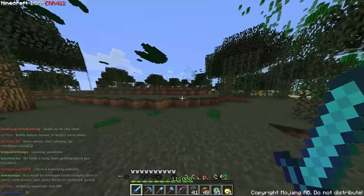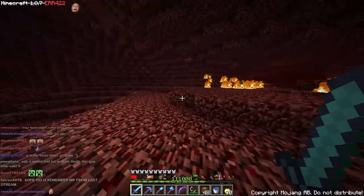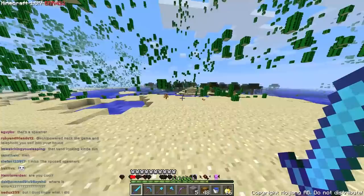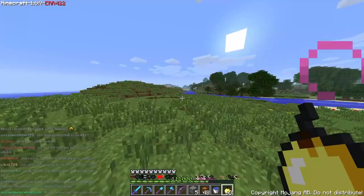We shouldn't go in the water because one time we killed him in the water with thorns armor and all the stuff just sunk to the bottom of the ocean, so we should definitely stay on land. A spawner, a bucket — pretty good. God, the old Nether was so disgusting, I'm so glad they updated it. It's also really laggy in here. What is AIR 422? It's just like normal Minecraft basically. What mob do you hate the most? Skeletons — they're like aimbotters and they're really annoying.